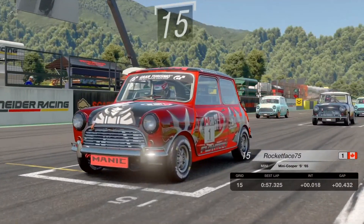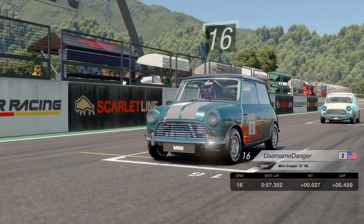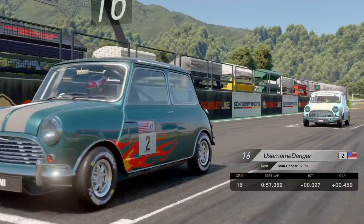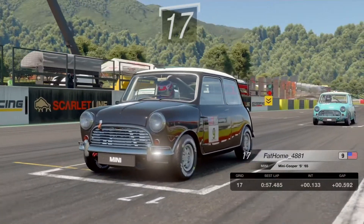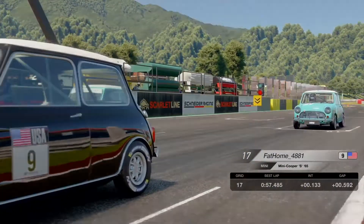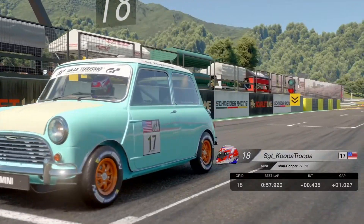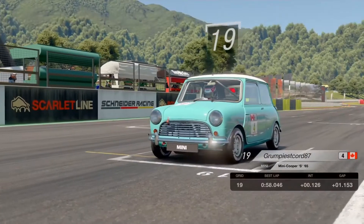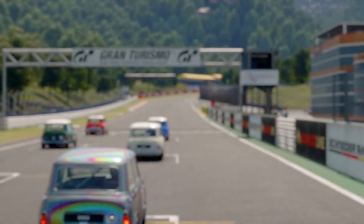R4M Canero Reeves is taking 13th place, Diego Mac I88 is in 14th. Rocket Face 75 is in 15th place ready to go. Username Danger is in 16th place with a hot rod Mini Cooper S — pretty awesome. Fat Home 4881 is in 17th, Sergeant Koopa Troopa in 18th, and Grump Test Court is in 19th, last place.